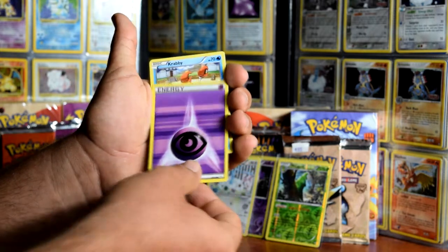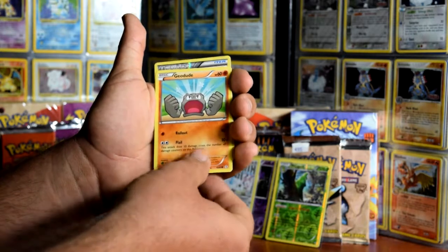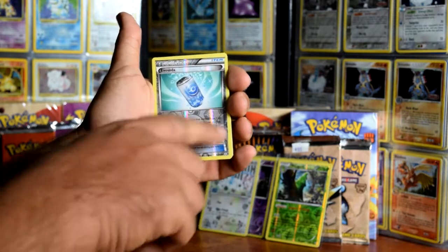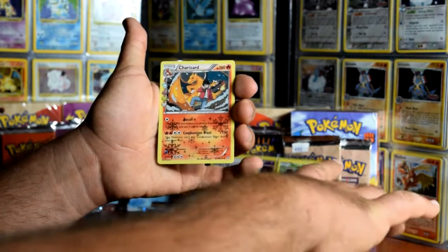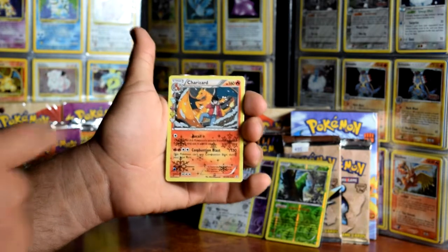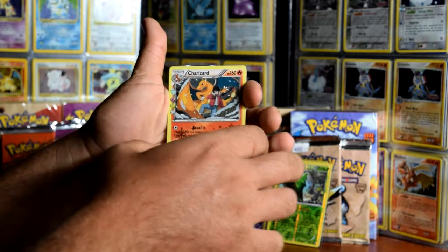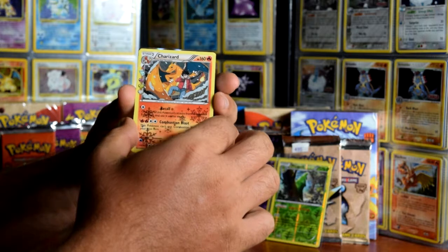Gastly, Psychic Energy - I haven't pulled one of those yet. Krabby, Geodude, Evo Soda, Reverse Holo - nice Pokeballs in there. And look at that - look at that! I have been wanting to get one of these cards. And that is awesome. And to top it off I've got an EX behind this!